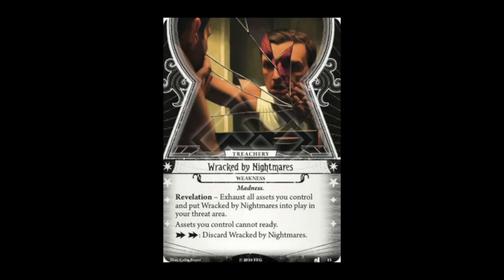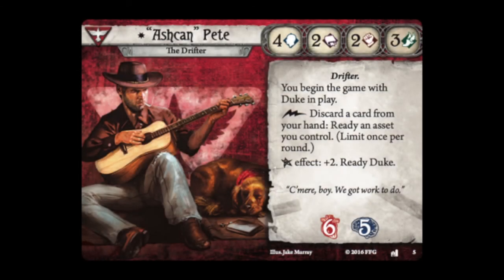Duke's combat ability means you always have a weapon in play from the very start, with no need to find, pay for, or play it. His combined investigate-and-move action is fantastic too — easy to imagine Duke sniffing forward on a trail, dragging Pete along. The only issue is you need to protect Duke and keep him alive. Pete's signature weakness, Wracked by Nightmares, exhausts all assets you control and prevents them from readying while it's in your threat area, requiring two actions to discard. Ashcan came up as the front-runner in a BGG poll on favorite investigators, and while I enjoy him, I'll admit I've proven to be a terrible puppy daddy — I've had Duke killed, frozen to death, and worse.